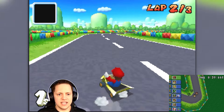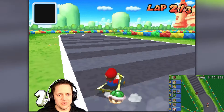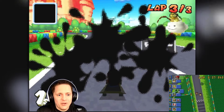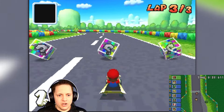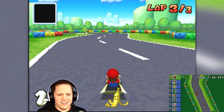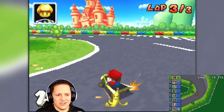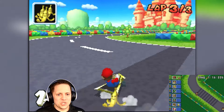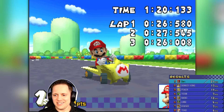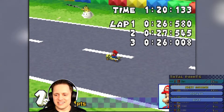I missed DK — how is he predicting where I'm throwing items? I had a shell for protection but it flew in front of me and hit me instead. Sometimes I can't tell where the road's going; I'm not that familiar with these tracks. Finally got a good drift. I have a little bit of a lead on DK now, and Peach is tied with DK in the standings.